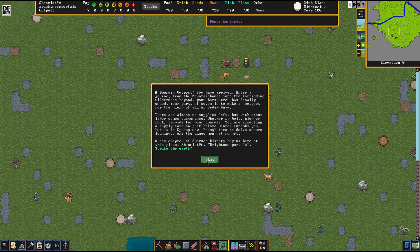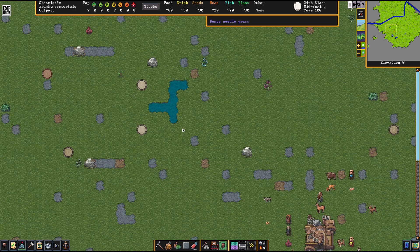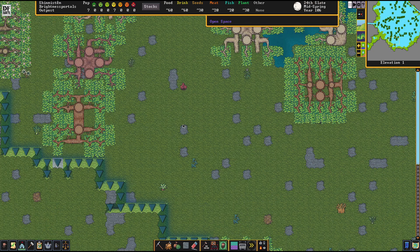Here we go. We are going to have Brightness Portals. We are at a pleasantly deep spot here. There's a lot of hill going on here.